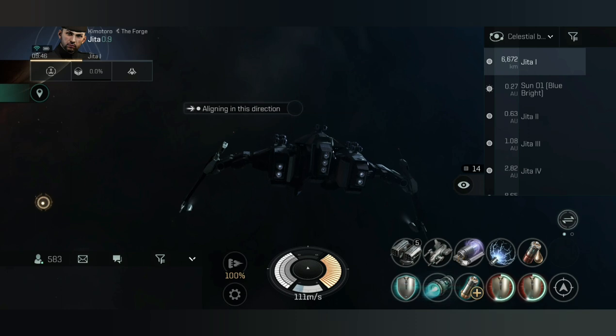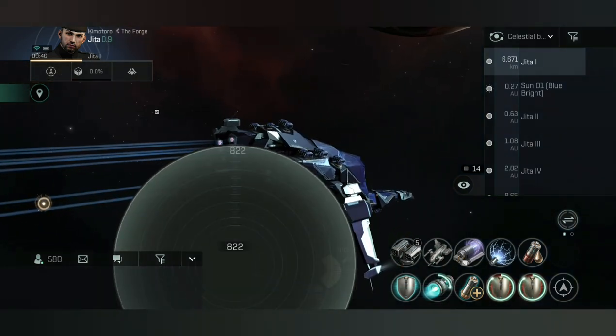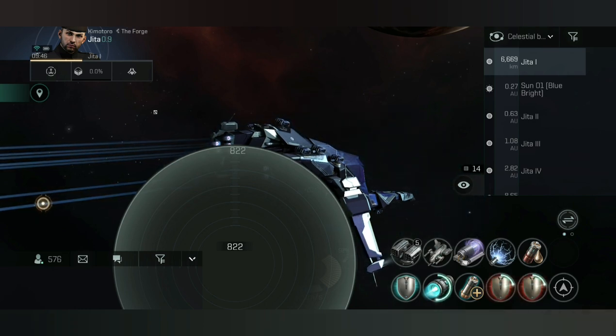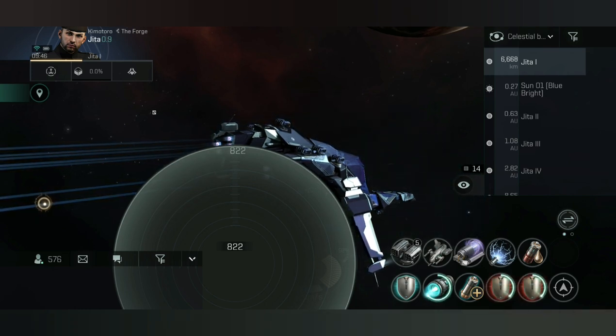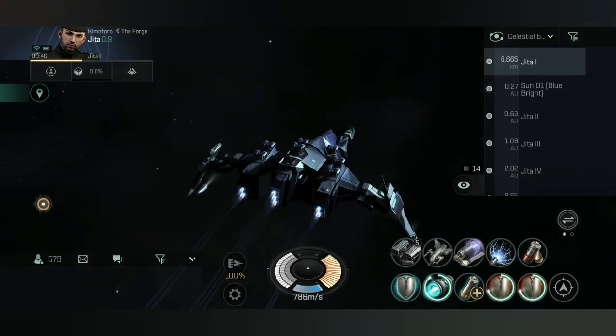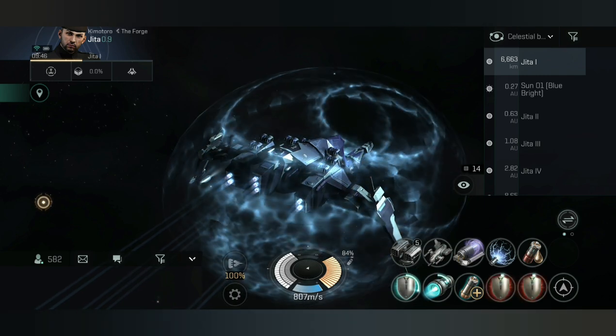I've just undocked to check what the maximum afterburner speed is. If I engage here and drag out my maximum speed control, you can see 822 meters per second — which isn't super fast, but on a gate camp it will put me into range of enemies fast enough to get those torpedoes applying their DPS.